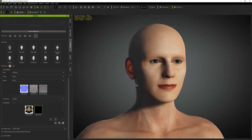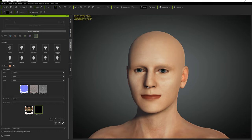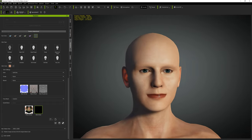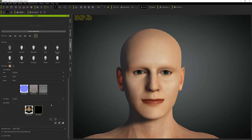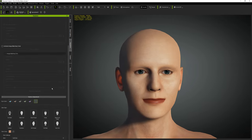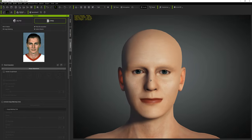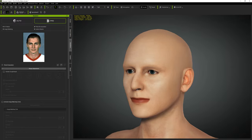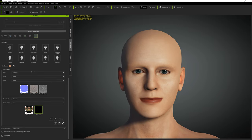Now you're left with just the bare model without any image projected onto his face - it looks goofy without features, but this is what you want to start with. The Headshot plugin used the photo through some AI to do a pretty good job of positioning the nose, lips, and ears. You'll want to refine it a bit though, because it's not perfect.